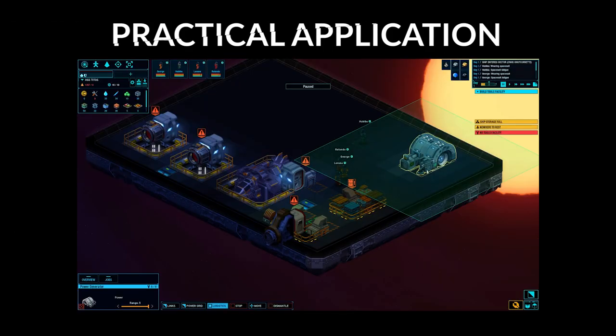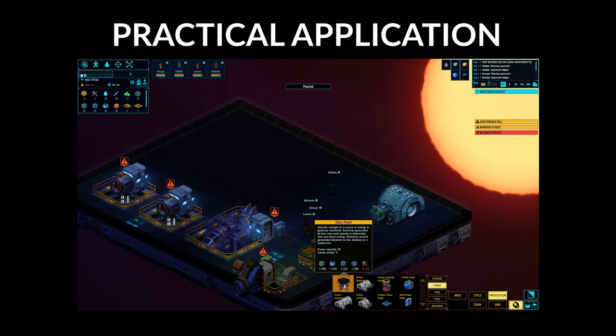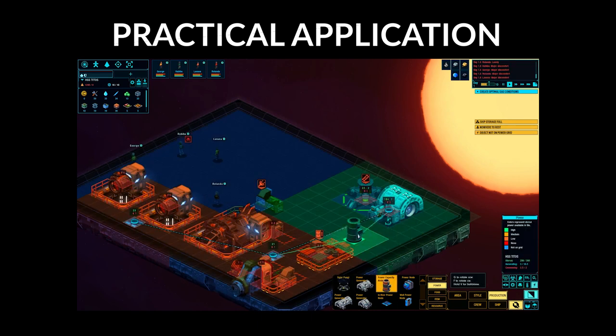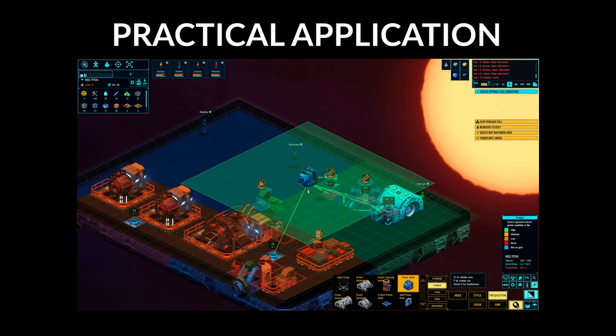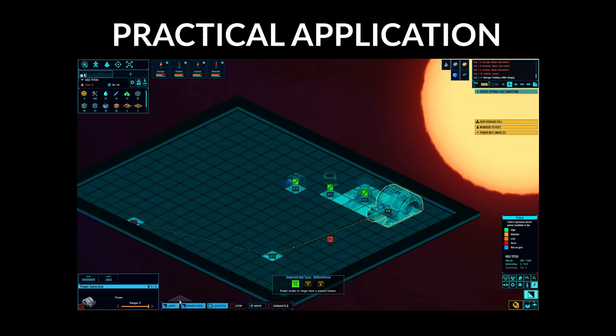Let's look at this in practice in the game. Let's start with a small power generator, then place a solar panel adjacent to the power generator — this is optional. Next we'll place a power capacity node, then a power node. Finally, place a one-way send link from the power generator to the solar panel, then a one-way send link from the solar panel to the power capacity node, and a one-way send link from the power capacity node to the power node.